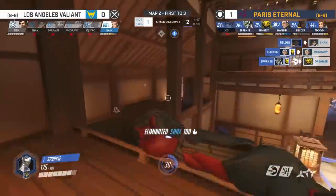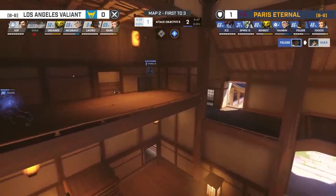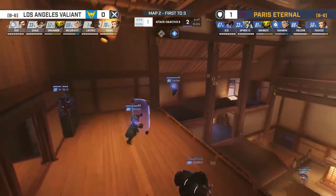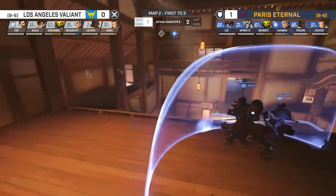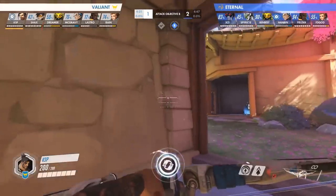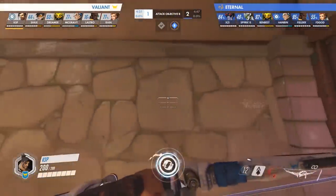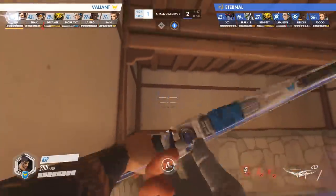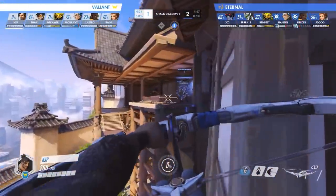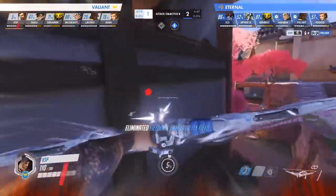On their first push, the Valiant were caught off guard by the Eternals' positioning, but now they know where Paris will be. With this intel, they're going to have to adjust their game plan to actively contest the unusual defense. On their second push, the Eternals have once again split their positions. The Valiant have KSP situated on the opposite side of the gap near Hanbin and Fielder, and attempt to use Orisa's Halt and Hanzo's Dragon Strike to eliminate the duo. This is executed perfectly, catching the two off guard, but thanks to Fielder's Immortality Field, he and Hanbin are able to survive.